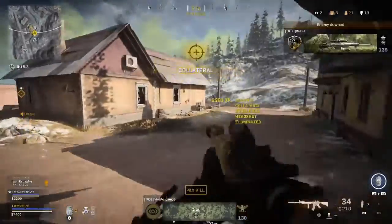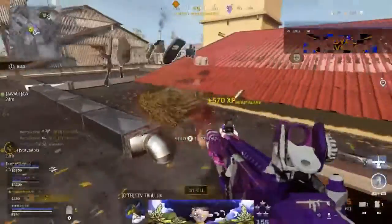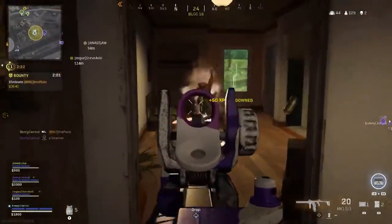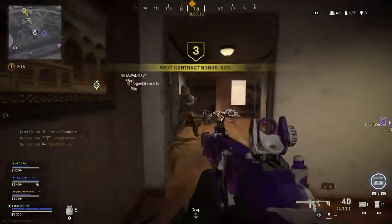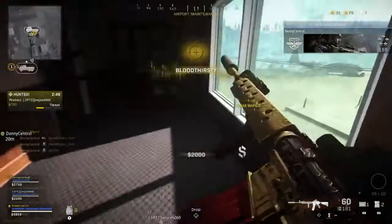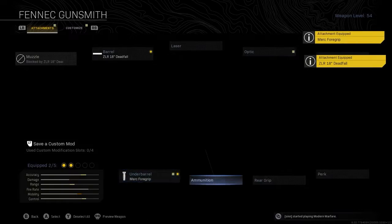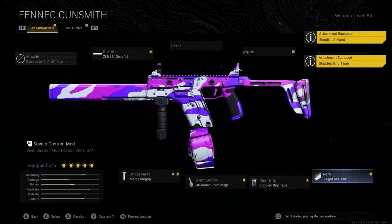Paired with the M4A1, the Fennec is always fun to use if you want to mix things up and is deadly at close range. It has the same damage profile as the MP7 — 40 damage to the head and 25 to the body — but with a fire rate of 1100 rounds per minute. The downside is the mag size and slow reload speed, which is why I use the ZLR Deadfall Barrel, the Merc Foregrip, the 40 round drum mag, Stippled Grip Tape, and Sleight of Hand. Perks and equipment are the same.